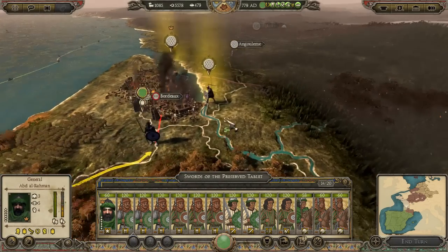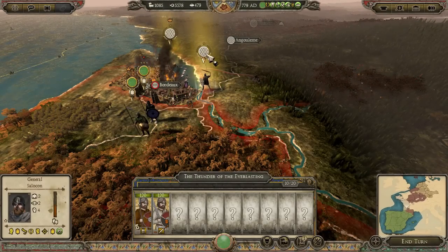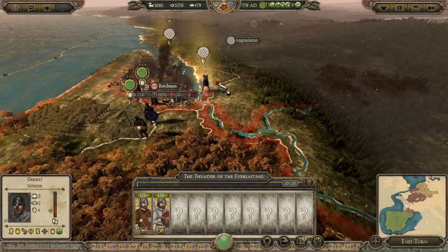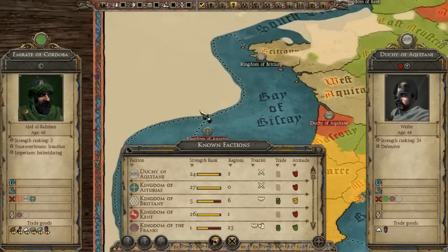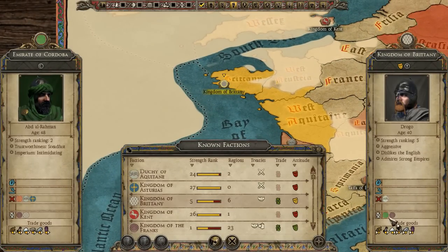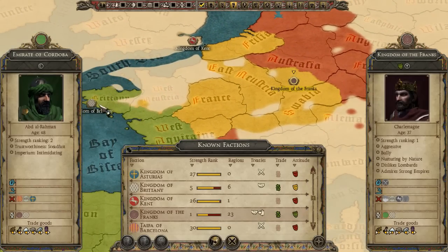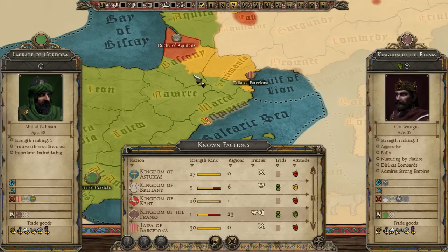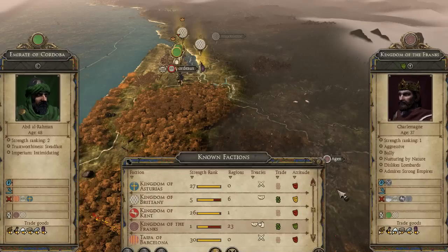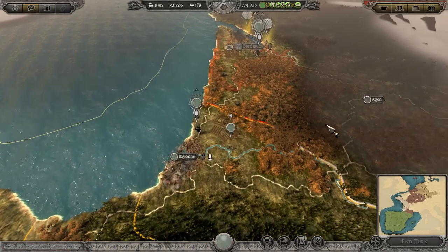I'm going to move my two armies out here — reinforcements coming from the Cordobans. But no, we're going to betray Brittany. I just want to make sure they're not allied with anybody — nope, just trading with the Franks. The Franks love me more than they love Brittany, so they can bugger off. They're going to die.